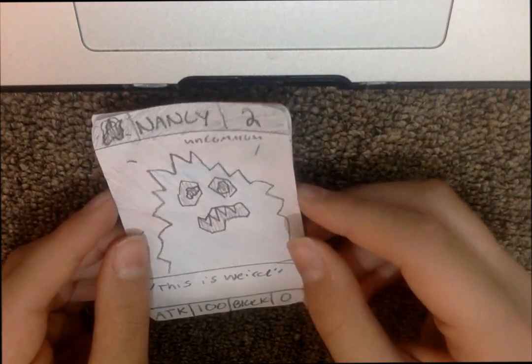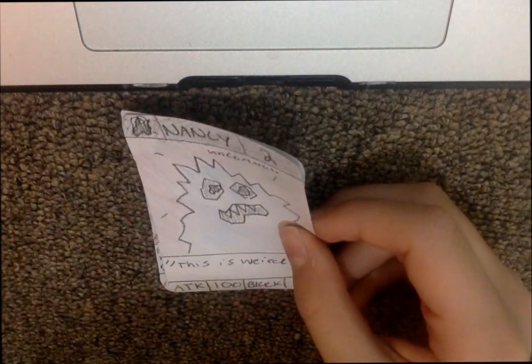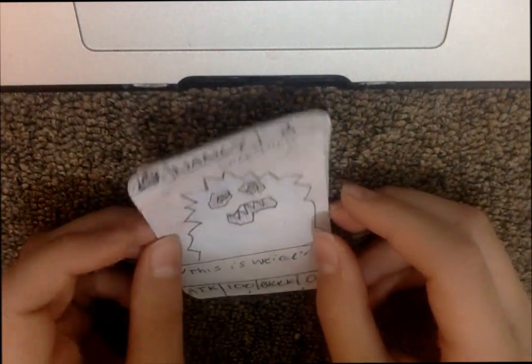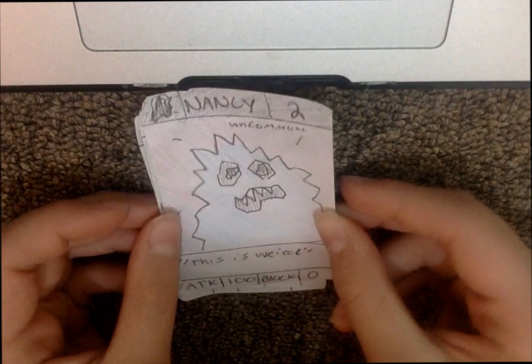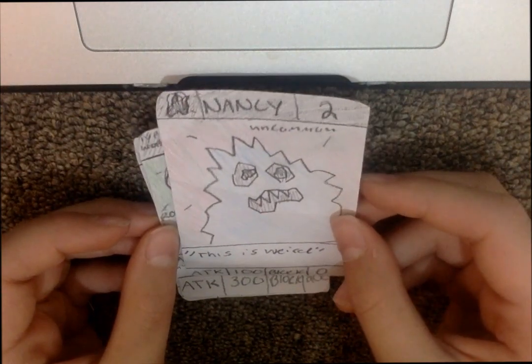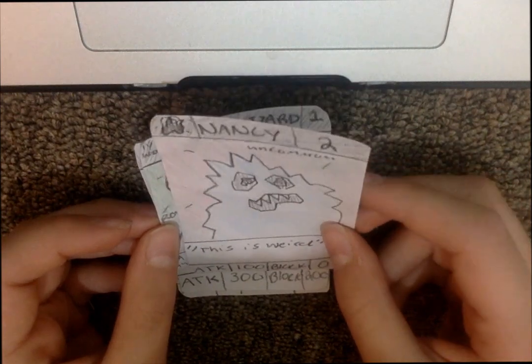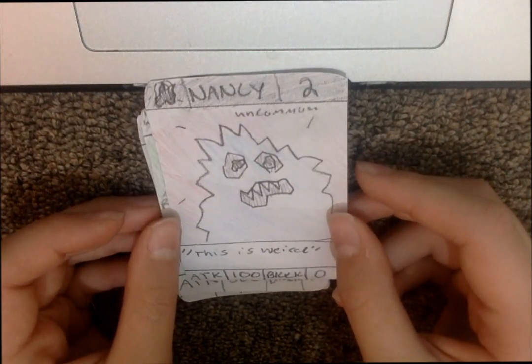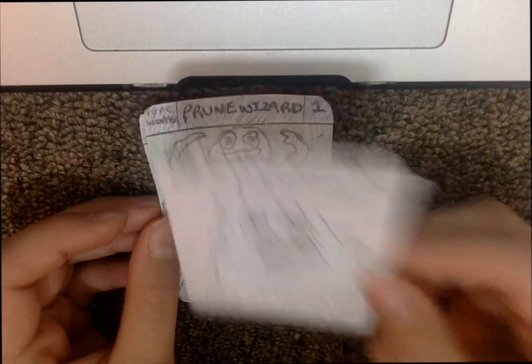This card here was actually on the booster pack art — it's called Nancy, an uncommon fire type level two card. I thought it looked like a weird card, so its description says just that. Its attack is 100 and block is 0.